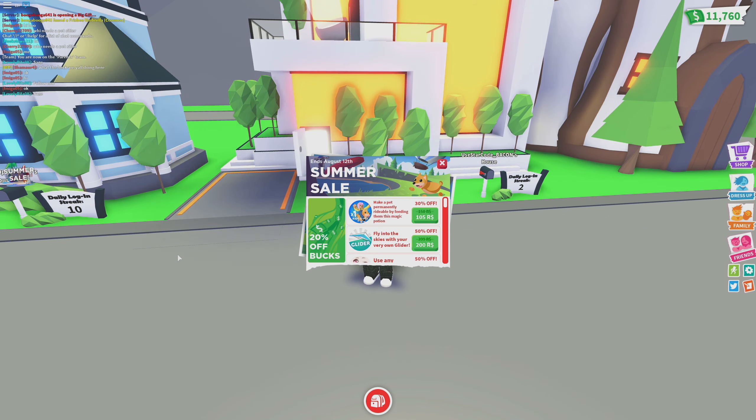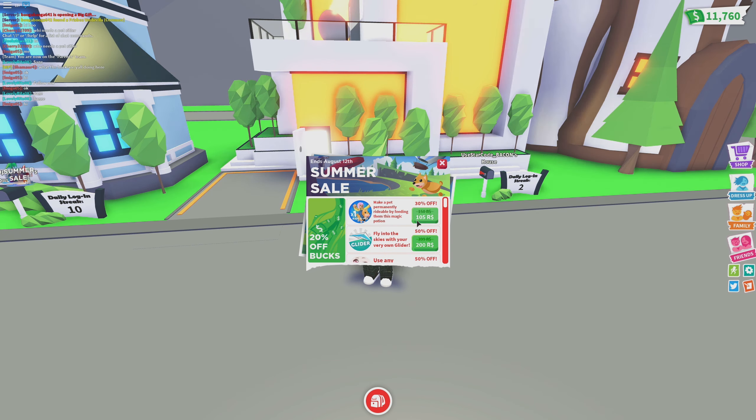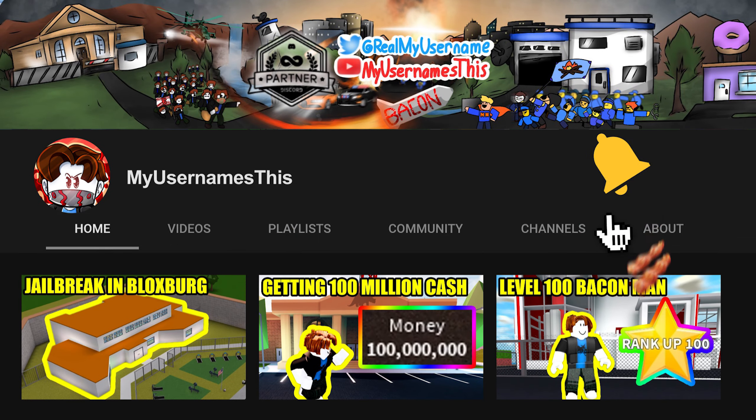So as you guys might know, Adopt Me just got updated. They added a giant summer sale into the game — 20% off in-game currency, a bunch of discounts on permanently rideable potions, some gliders, and all that good stuff. So I'm going to be doing another giveaway at the end of this video, like I do on all of my Adopt Me videos.